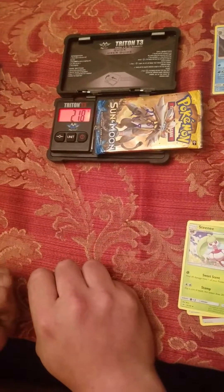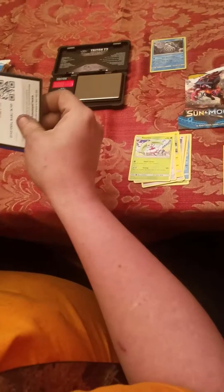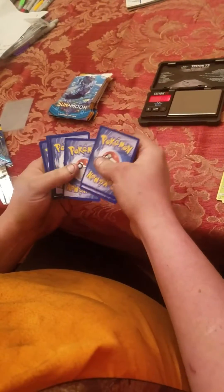Next pack. It's only 1.8. Let's see what we got here. 3.4 over 2. Sand Dials Noble, Fire Energy, Double Colorist Energy, and nothing.